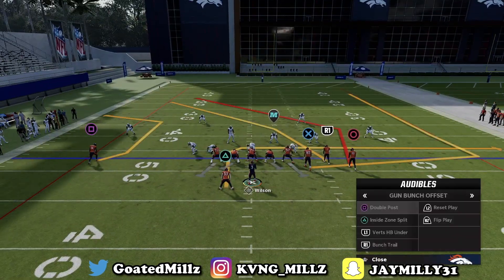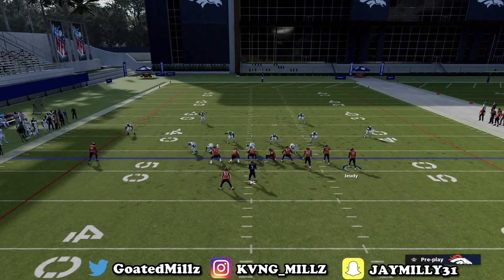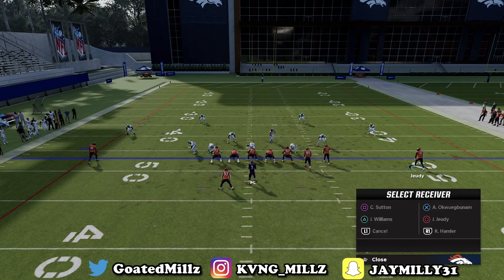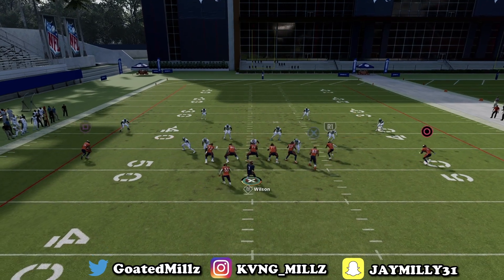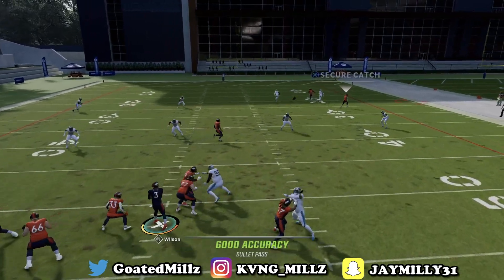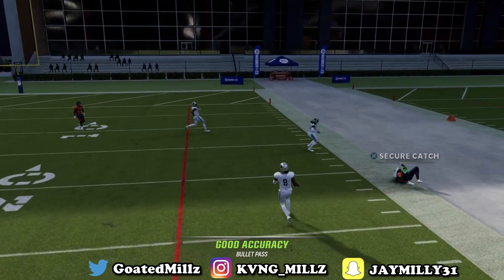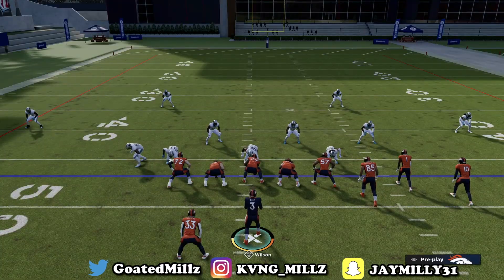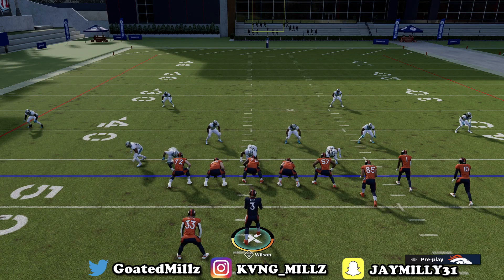Motion them out, put them on a streak, X on the flat, and squaring in route. Snap the ball and watch R1 just become nasty open. So that is bunch trail — that's gun bunch offset versus cover four. Now let's look at cover three, cover two, and man-to-man coverage, and if you stay to the end I got a one-play touchdown for you.